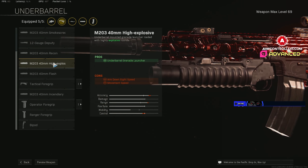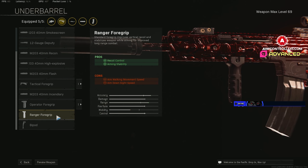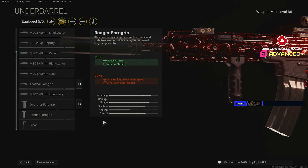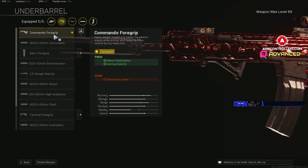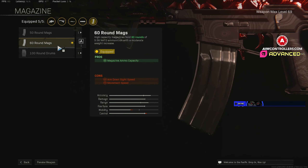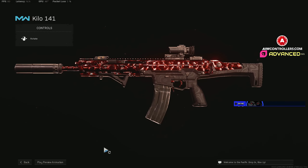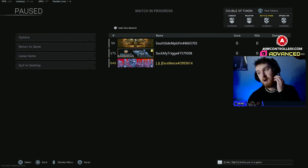If you're struggling with the recoil, throw on a Ranger Foregrip or even a Merc Foregrip — whatever suits your playstyle. I'm good with the recoil pattern on this gun, which is very little, so I add a stabilization attachment rather than another recoil control one. Of course the 60-round mag because it's the best option for the magazine slot. That's the class — we're gonna get into the gameplay. Drop a like, catch you in the next one!